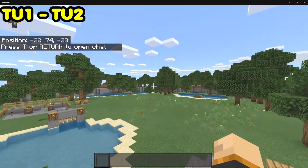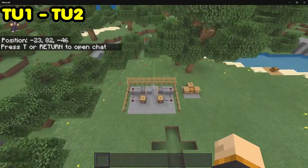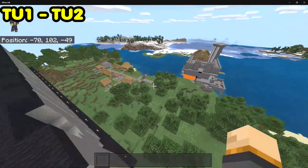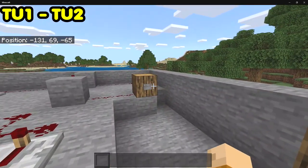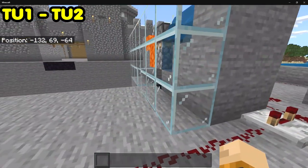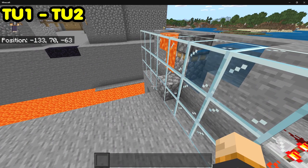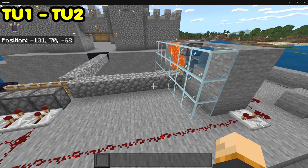Moving on to Title Update 3 — this was the update that introduced redstone to the game for the first time. They also added pistons, and you can still enjoy the same little area. They introduced a cobblestone generator as well, and yes, this still works. When I first saw it, I thought there was no way it would still work because redstone is very bad on Bedrock.